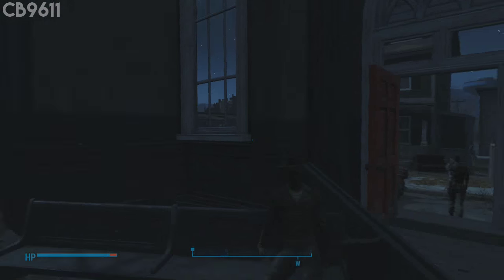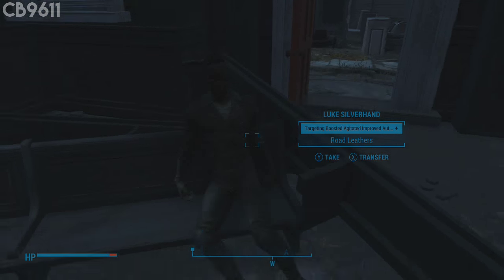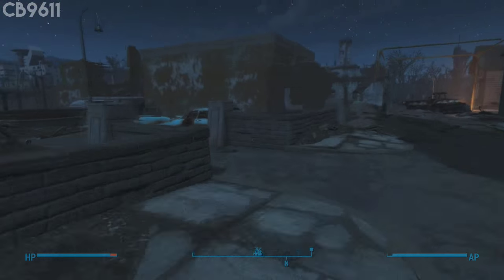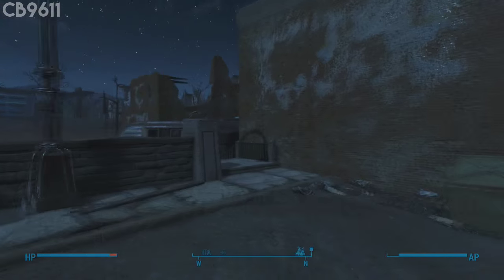You're first gonna want to go here into the church, and this body that I'm looking at right here is actually the guy who's gonna be holding a key card that you're gonna need — it's gonna be an ID for later on in the video, and you'll see where that is.